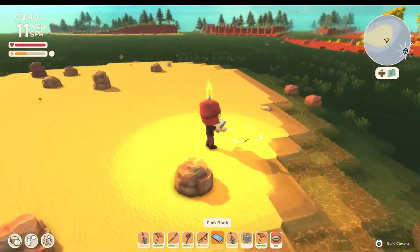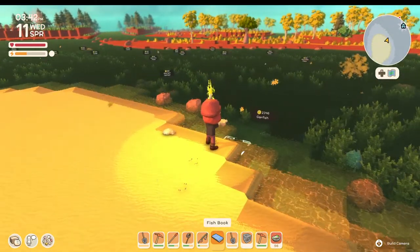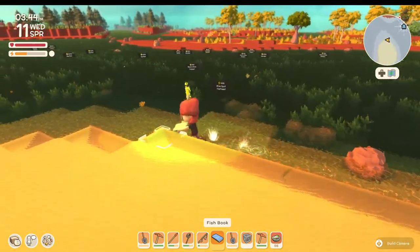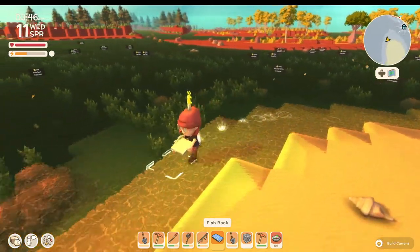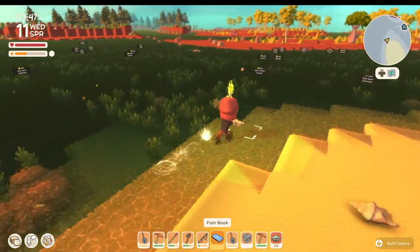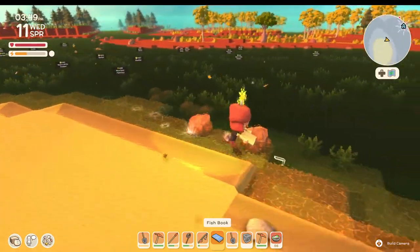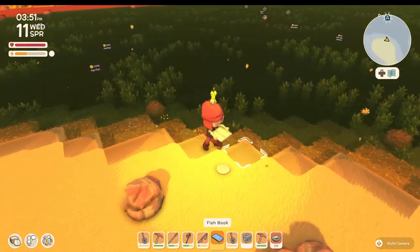It showed up in my museum, and all you do is you hold it and you press — for me it's X on the controller — and look at this. You can see every fish nearby, how much they're worth, and if you haven't caught it yet, it'll show up as question marks. This is worth the 118,000 dinks that it costs to get.